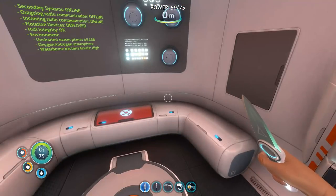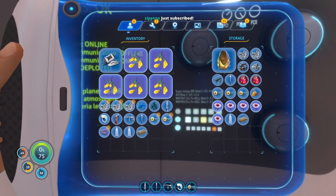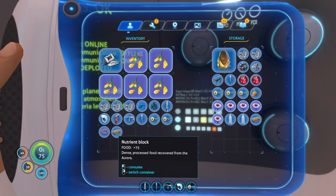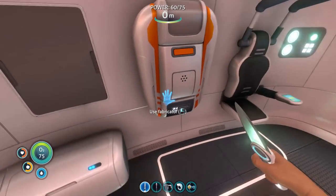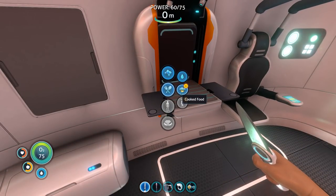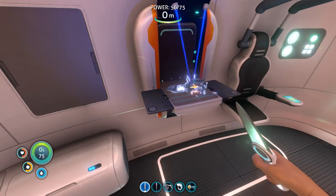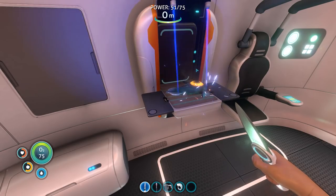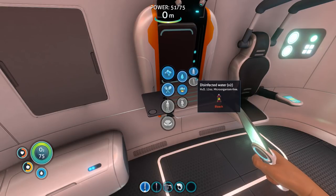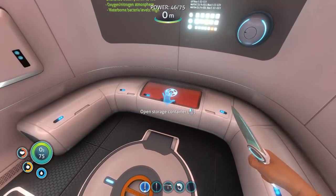Alright, we need to eat and we need to drink some water. We also need to heal — I guess we need to use our medical kits. Cured foods need salt deposits and go bad less quickly. There's a medical fabricator that makes medkits. Cured food doesn't go bad, but it does dehydrate you. That's great wisdom, thank you.